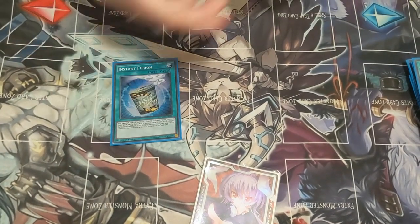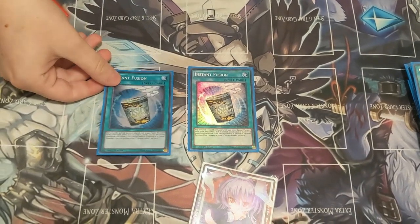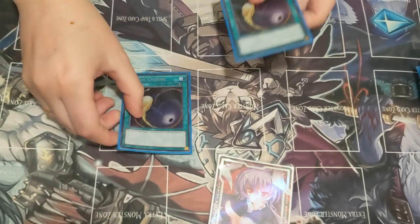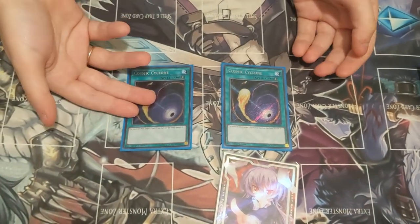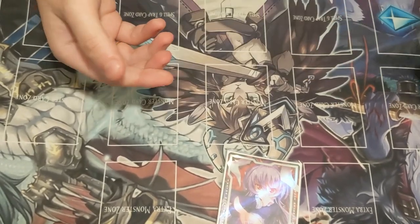Then we have 2 Instant Fusions — it forces a negate and it's a body on board. And then we have 2 Cosmic Cyclones — hit the Multi-Roll, hit the Crescendo, force the Crescendo. It's amazing and definitely really key.